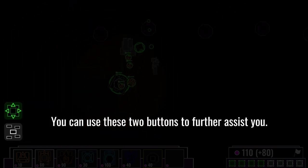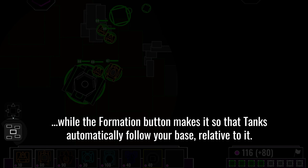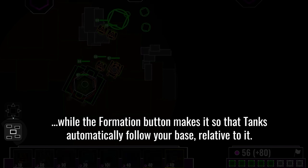You can use these two buttons to further assist you. The zoom button allows you to zoom in and out, while the formation button makes it so that tanks automatically follow your base relative to it.